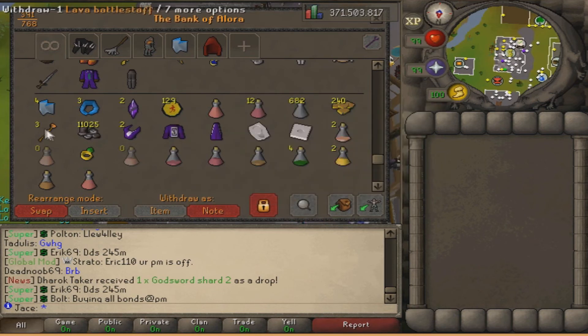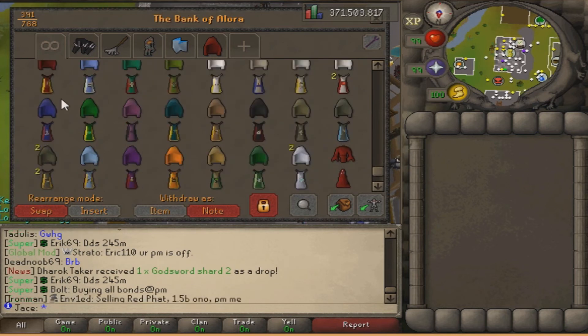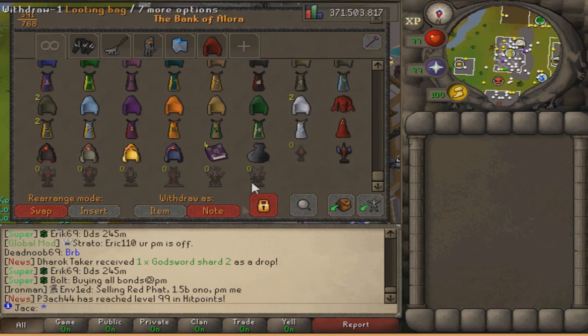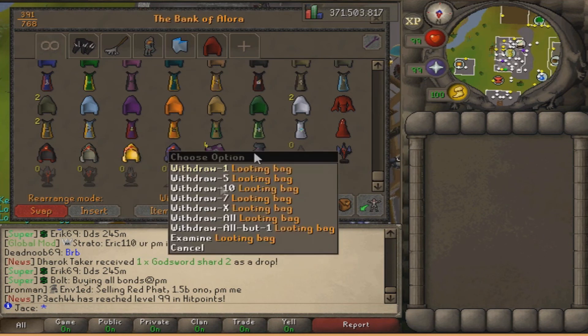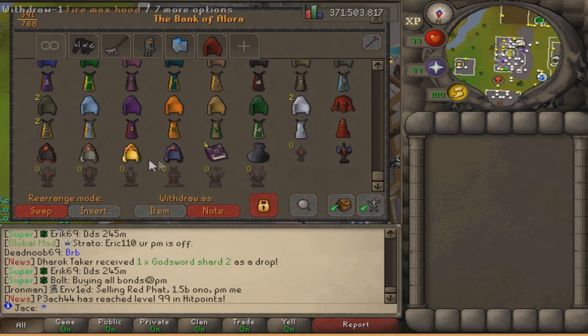The last tab is my skill cape tab. I'm still missing the achievement cape - I'm working on that at the moment - and the music one, but that's gonna take a while longer. All the mysterious emblems - I did get to tier 8, which is cool. I still have four vote books from killing a skeleton, which was nice. And all my max suits.